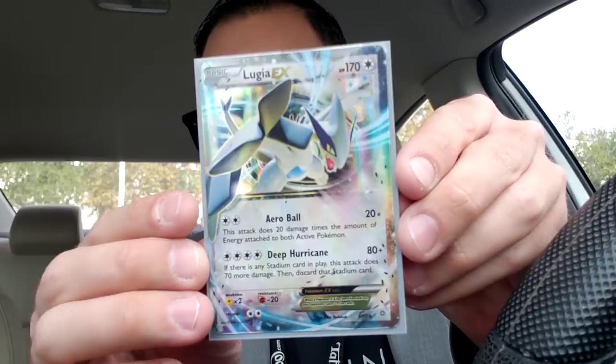Lugia EX from 2015, baby! That is so sick. Now we got the Burning Shadows — can you bring the luck? They're like, you're just getting that Lugia, that's it. Four to the front, and we have got a Tynamo and a Weavile. All right, let's get into the Shining Legends and then we'll open up some Darkness Ablaze — or maybe I'll save the Darkness Ablaze. We'll see how good the pulls are in Shining Legends.